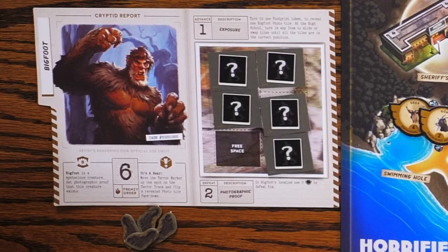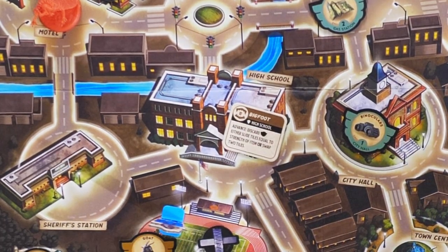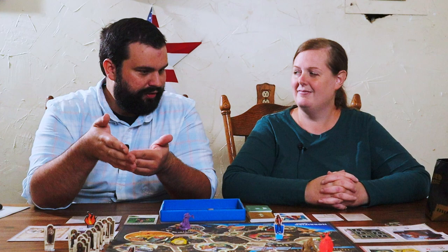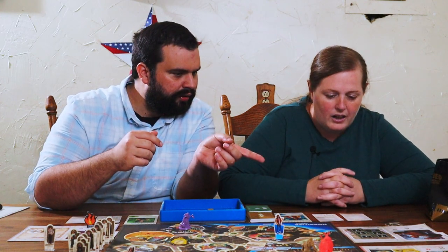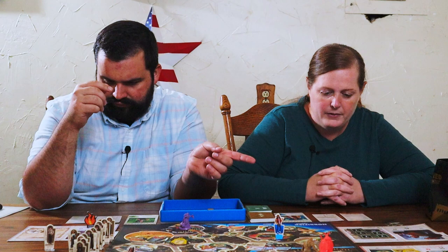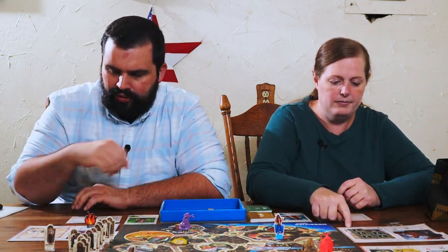Every symbol we roll, we move one of our violins closer to the safe zone. Once we get to the safe zone, we discard any two yellow items — doesn't matter the value. And to defeat Bigfoot, we have to use his footprints that he'll be leaving behind to reveal his photograph. Then we go to the high school and arrange his photograph correctly, and discard three green items to defeat him.